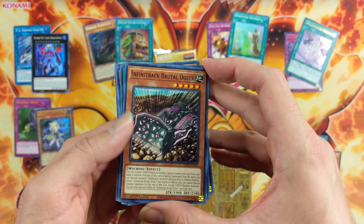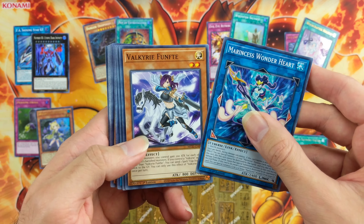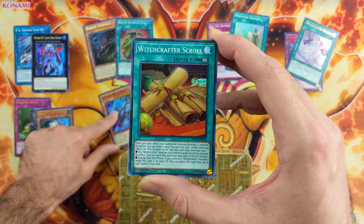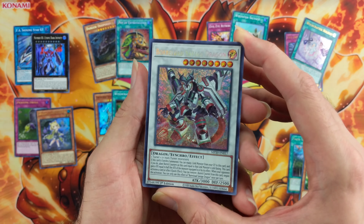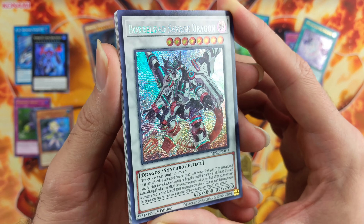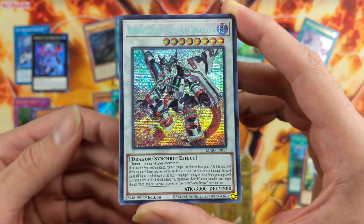They're also reprinting all the Infinitrack side-set cards. So the first Super is Soul of Disaster, then we've got Witchcrafter Scroll. Guys, we got Savage and Extravagance in the same tin — that is awesome! Wow, look at this bad boy, that is freaking amazing. Really cool.